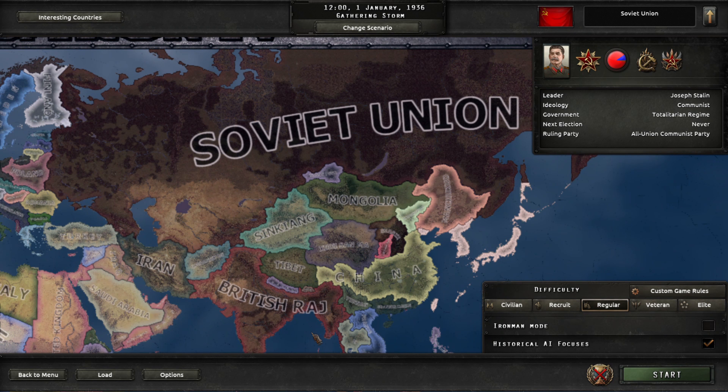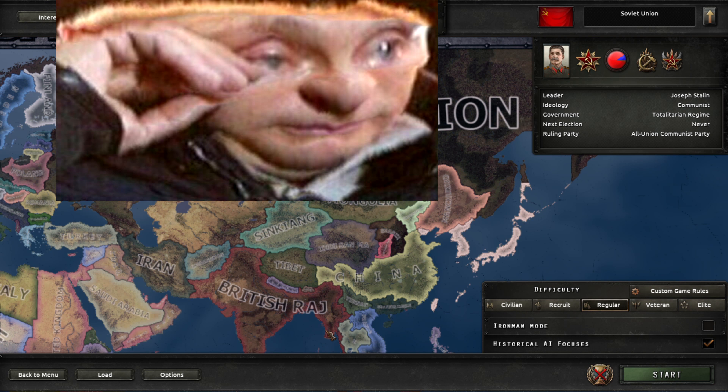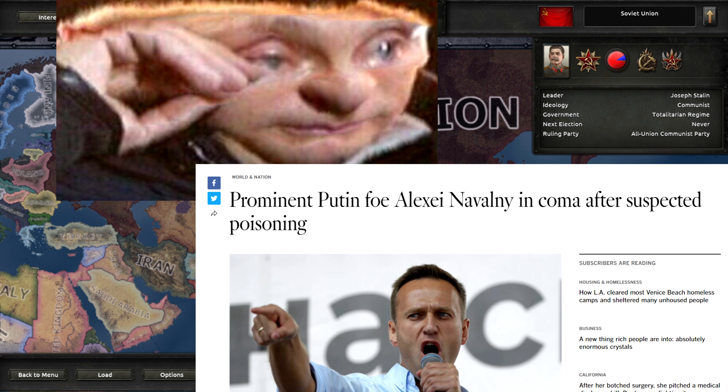The Soviet Union is one of the most fun nations in the game, but also very difficult. It is fat and slow to get moving, but once it does it is like Putin in an election — completely unbeatable.